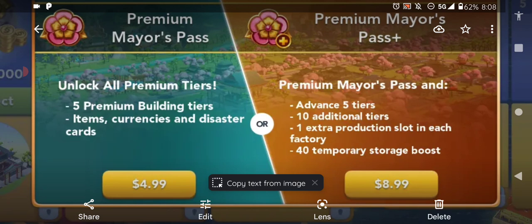For $8.99, you get to advance five tiers plus ten additional tiers — those are the bonus tiers at the very end of the pass that are new. You also get one extra production slot in each factory, which is really helpful, especially for low-level players who only have about 45 factory slots. Then you get a 40 temp storage boost instantly — the moment you pay for the pass, you get an additional 40 storage, and you'll also get more temp storage as you unlock levels in the pass.